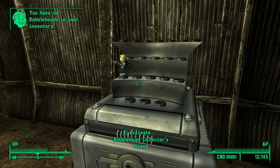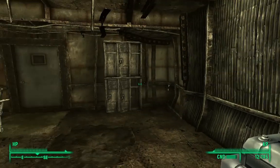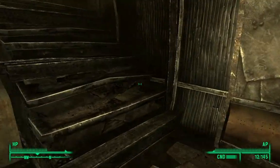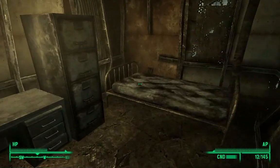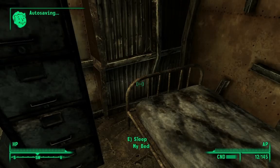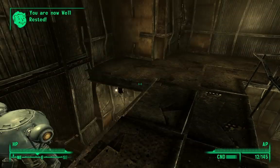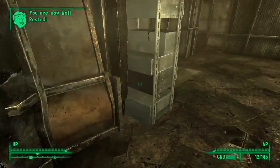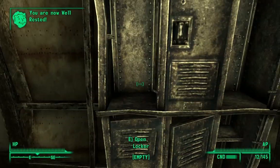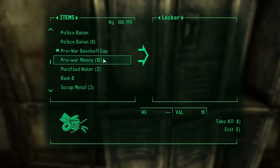And here's my bobblehead collector. I put up my medicine bobblehead right there. Up here I can, of course, sleep. And when you sleep, as you will notice, I'm now well rested. That means I get 10% more experience for everything that I do. These lockers give you the option to put stuff in.